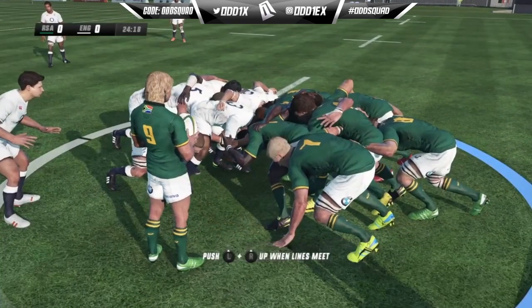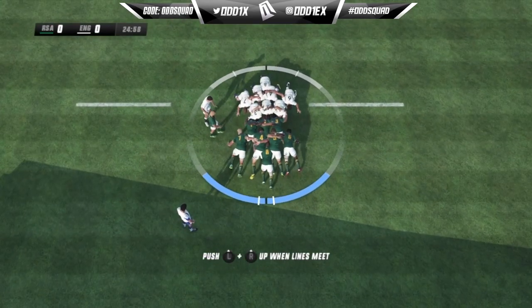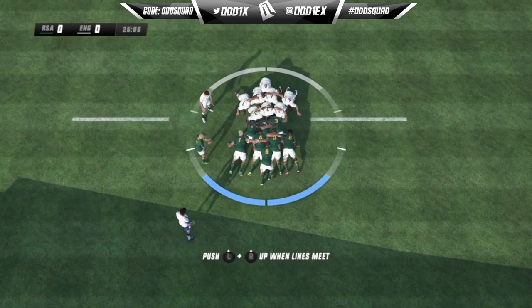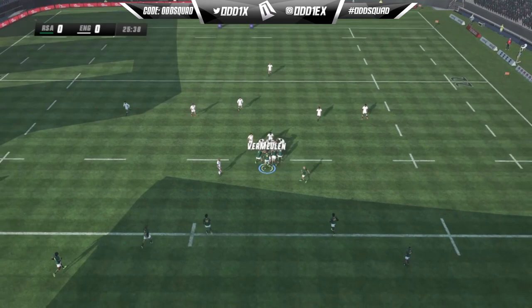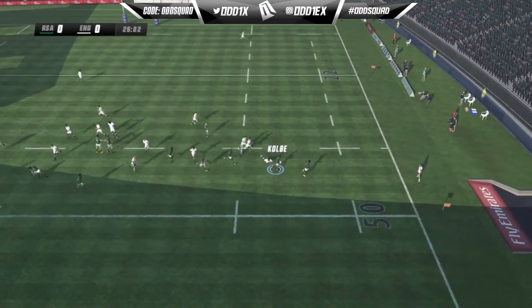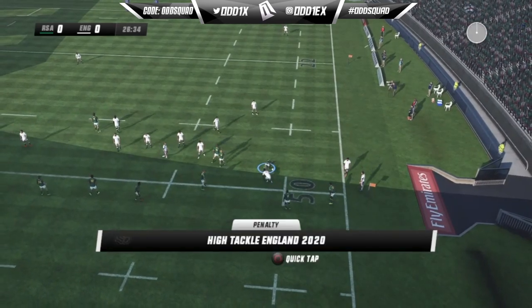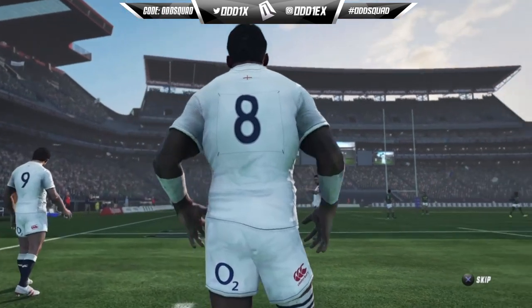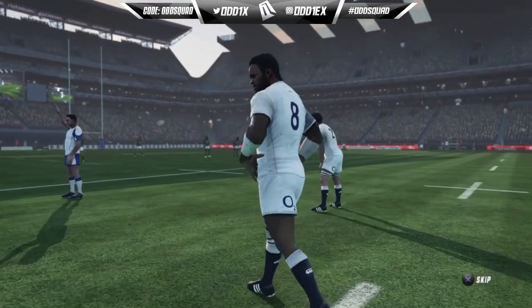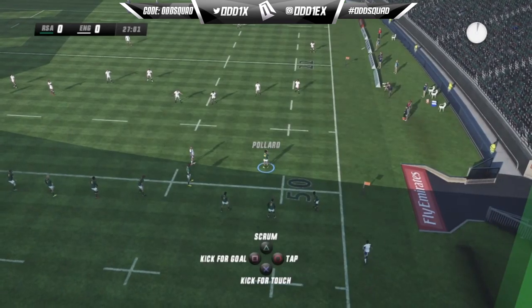When someone goes to score a try from behind the maul in Rugby 20, you can't stop them because it's an animation playing. So I'm rethinking whether I'd like to see that in the new game. Yes, it would be nice to have, but if you can't stop it, I really wouldn't want it. They could add goal line or try-saving specific tackles — which is in Rugby Challenge also — but most of the time all you need to do is just get tackled over the line and it's a try.